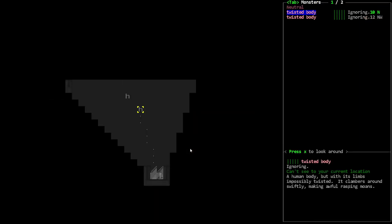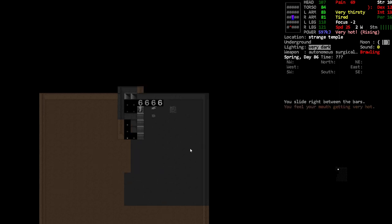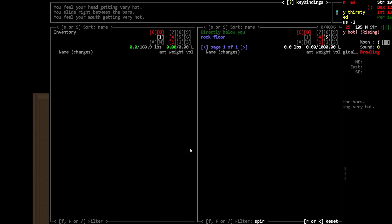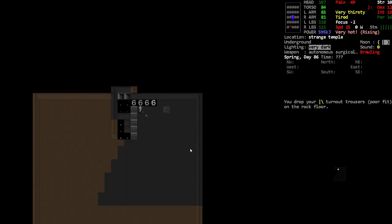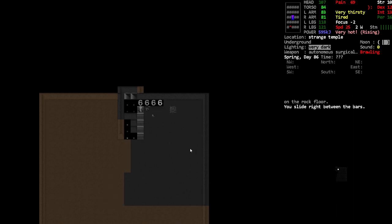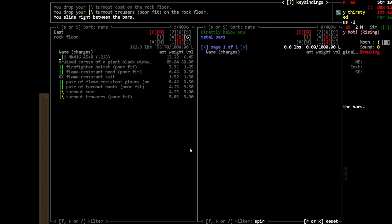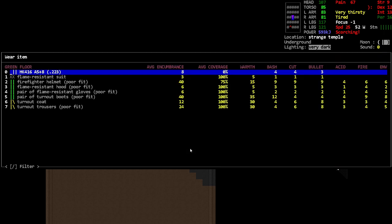There are twisted bodies. I'm not sure if I want to fight that without any gear. Let me look through this stuff. Here's a little trick you can do if you've got amorphous body — you can lay the gear down and then kind of pass it through. I wouldn't call it a hack exactly, but I don't think it's intended.